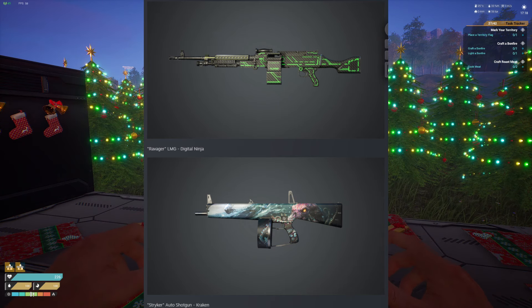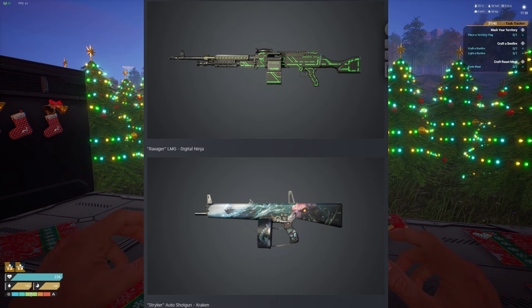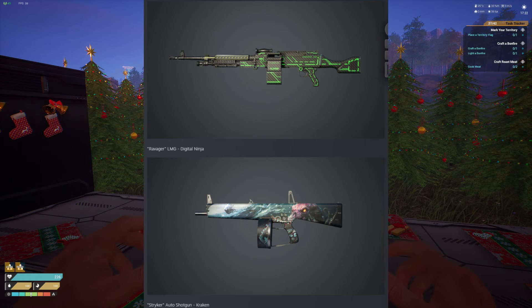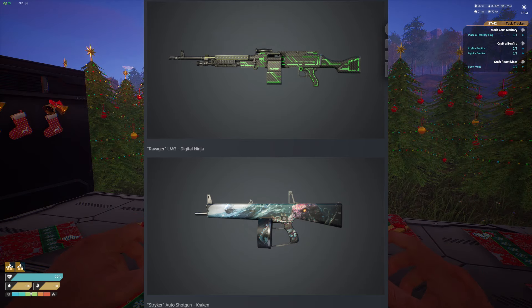This one looks amazing. I love it — I love the detail on it. I love how it's kind of telling a story almost. You can see the waters rushing, it's moving, which makes a lot of sense being that this is the most dangerous weapon in the game. And the Kraken is widely considered possibly the most dangerous sea creature, if it were real.